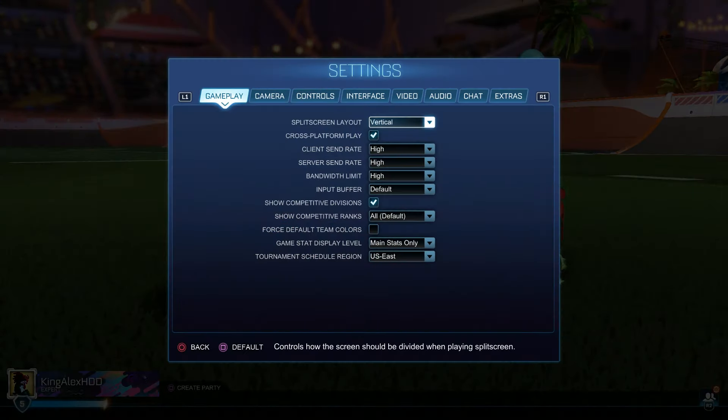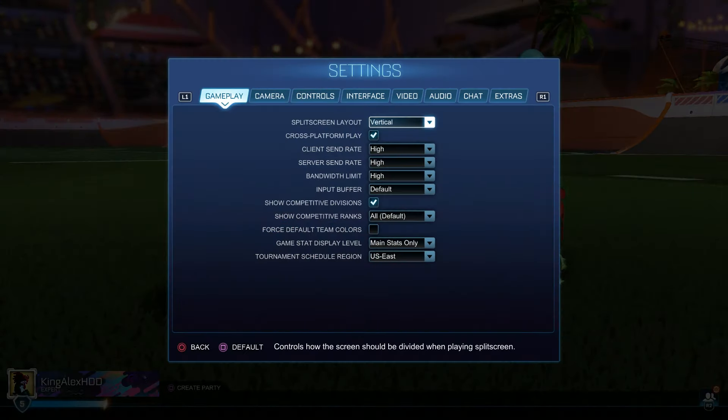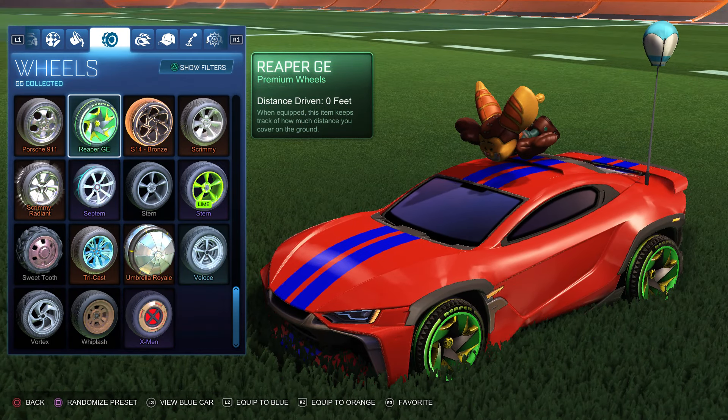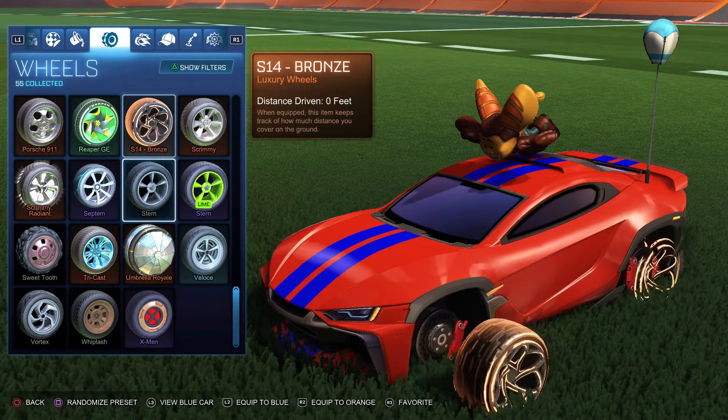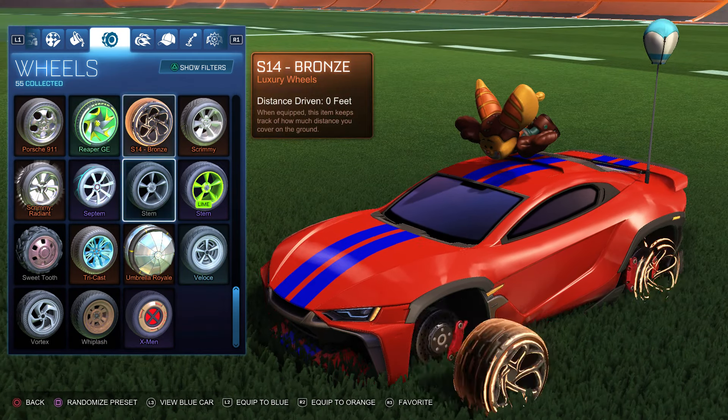I'll recommend you guys to definitely follow the steps I'm about to show you. If you're trying to get the Tesla, make sure your account is linked to your Fortnite — that's very important. Not only that, but the new Fast and the Furious vehicle is also available in Fortnite. Let me change my stuff — I'm going to show you how to get the No Sweat skin too, let me change the wheels real quick.